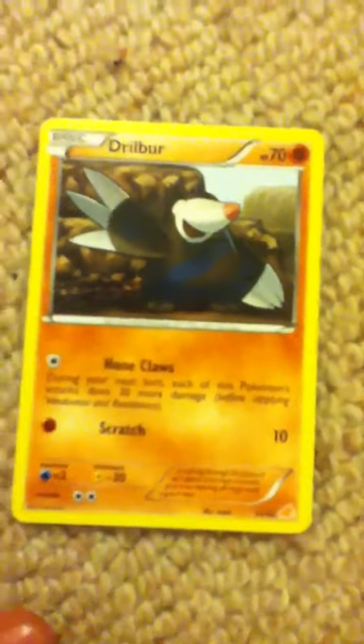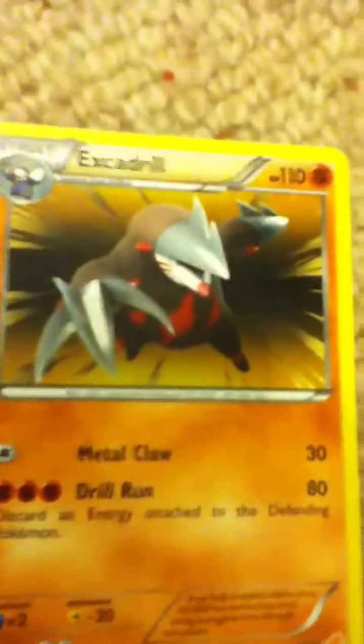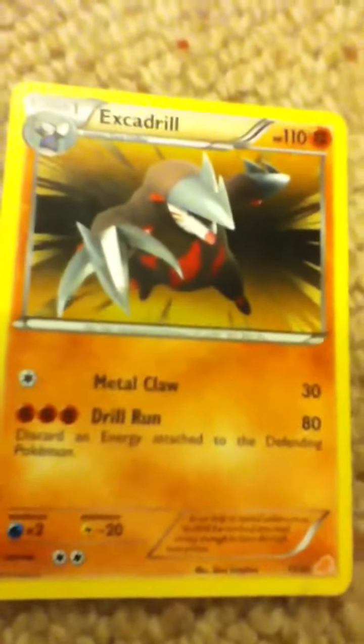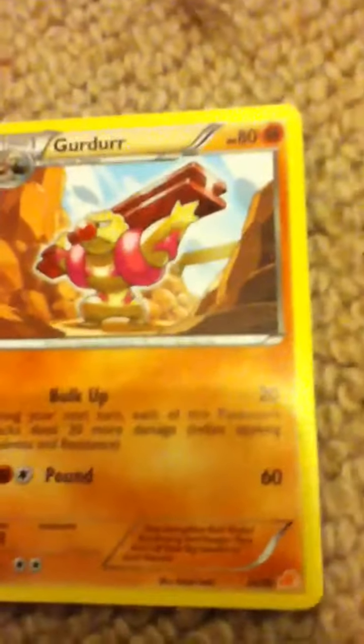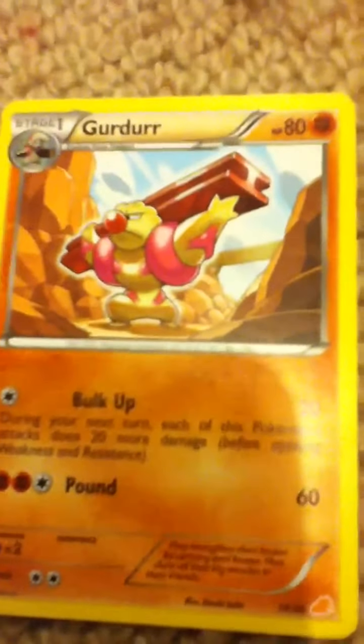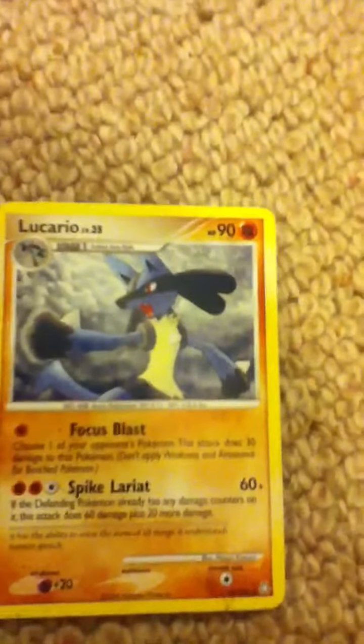I've got Drilbur - pause to read now. And then Drilbur I've also got Excadrill - pause to read now. I've got over here Timburr - pause to read. I don't know if I wasn't going to go through - pause to read.